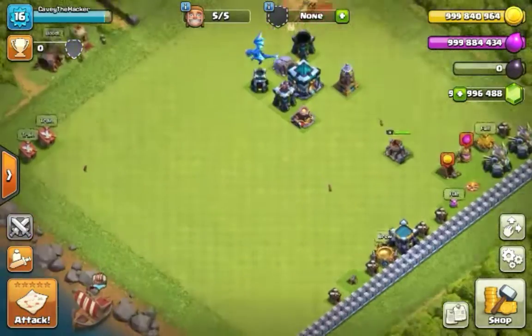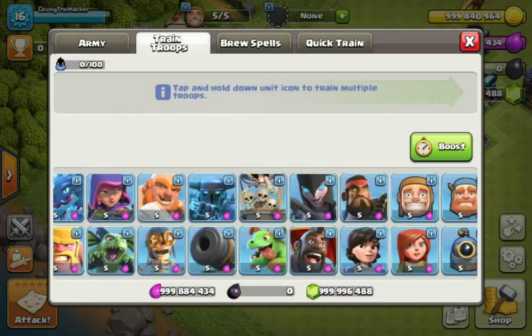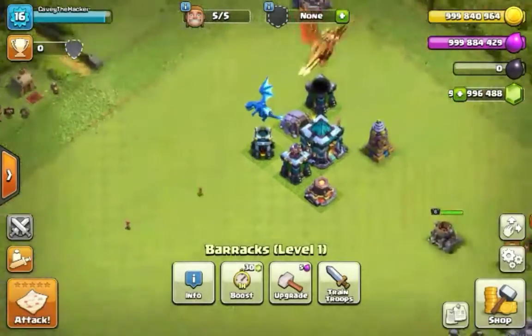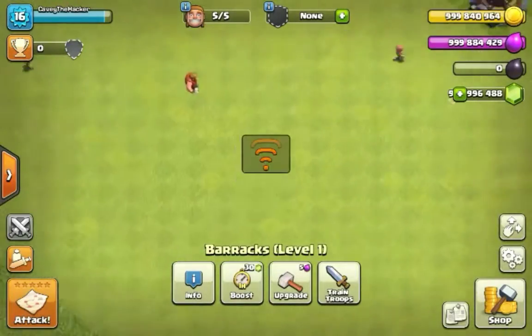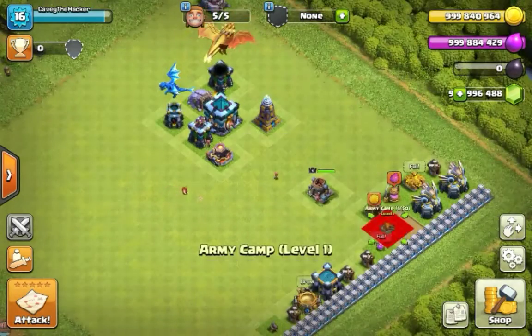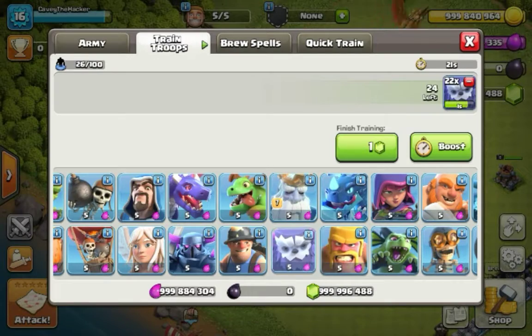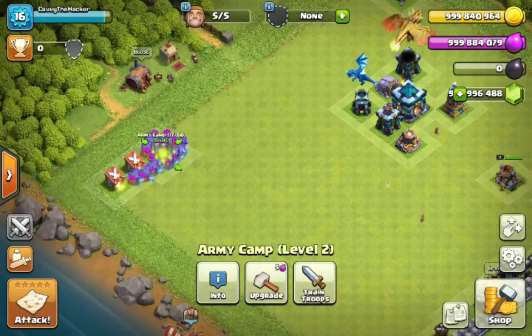You can train any troop even though my barracks are level 1. Check it out — troops from Boom Beach. You can train a frickin' builder. Like, what — what even is this? I don't even know how to use that, dude. This is crazy. Anyways, you can train a ton of troops. Look at all these Yetis now. I could probably train more if I upgrade the barracks. So, we'll max this out now.